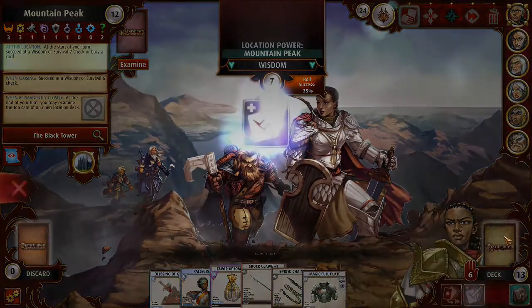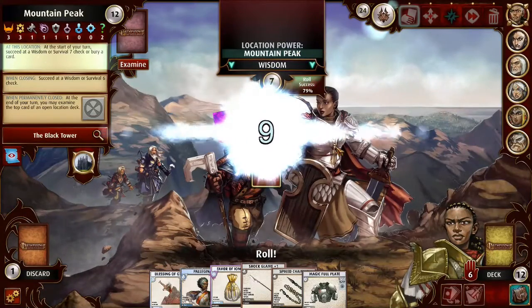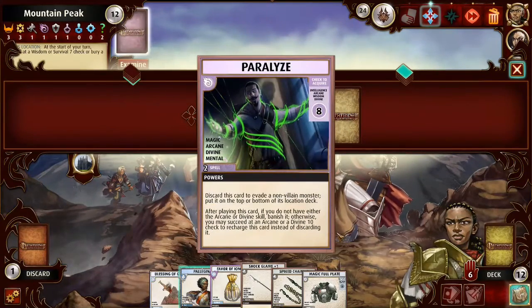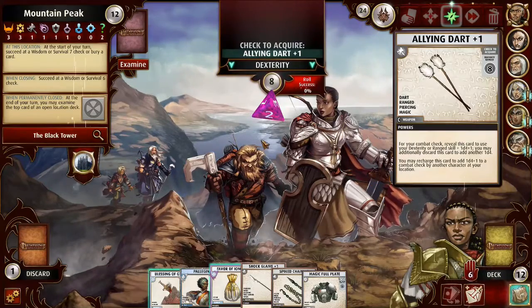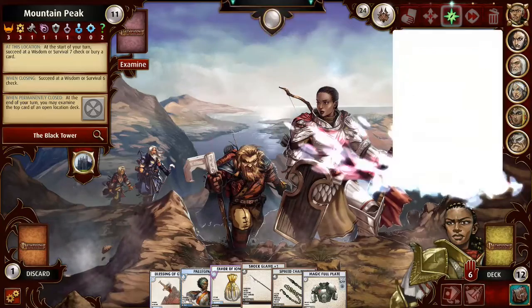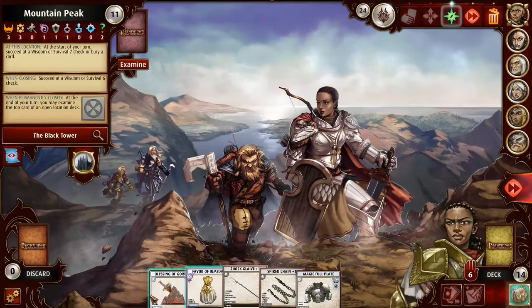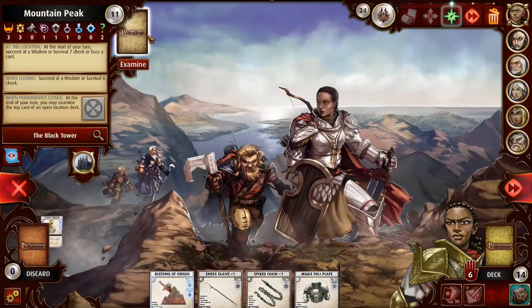We'll go ahead and flip a card — losing an ally for absolutely no reason to try to avoid burying a card from the hand. We moved over Paralyze, which is not very good, so I don't care about it. And there's an Allying Dart — that thing's junk. Let's recharge Pallagina to get that Tuberdor back, and I'll spend this Blessing to go again.